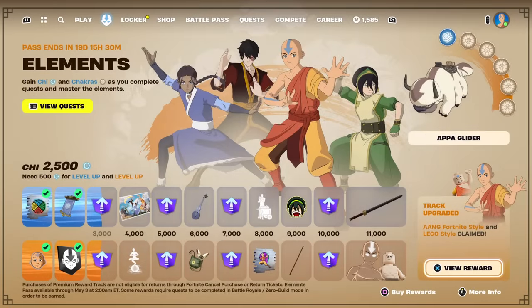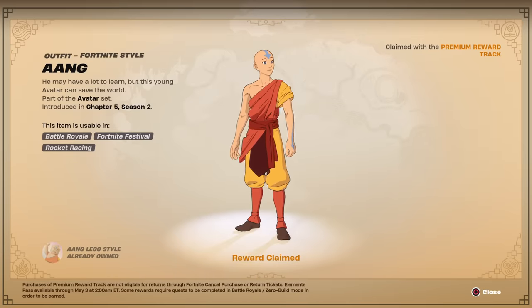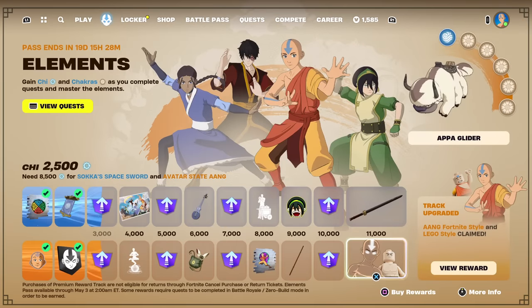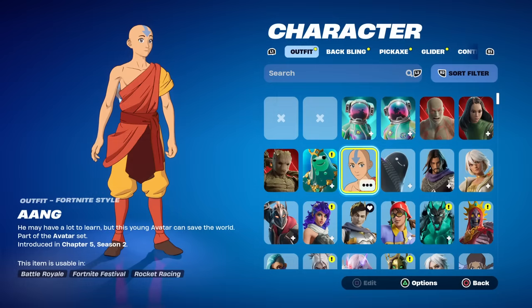Welcome to my Aang skin gameplay and review. In order to get the Aang skin you do have to claim the premium reward track and you get him instantly. My plan was when I do a review on this Aang I'll put all the accessories on him so you can see it, so for this one I'll just use some other avatar accessories. Right off the bat he's obviously the most recognizable avatar character.